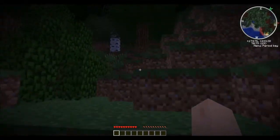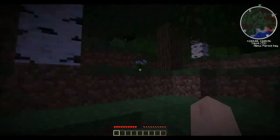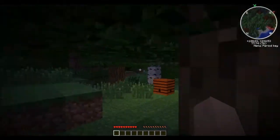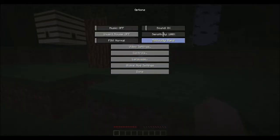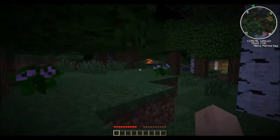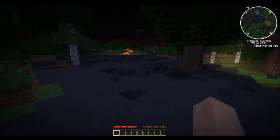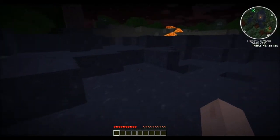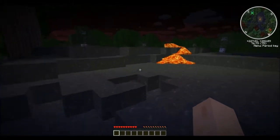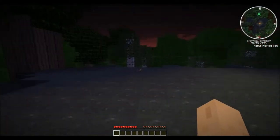If you look at the mini-map, there is an X. The X is called a death point. The way death points work is — hold on, just a second. Sorry, I do not want to lose my stuff. Looks like the volcano erupted or something. I should probably stop that at some point.